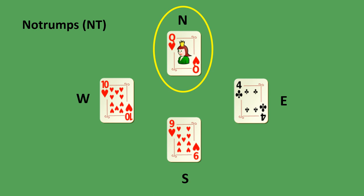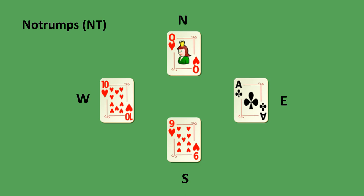What happens if instead of East playing that four of clubs, East had played a higher card — let's say the ace of clubs. Who wins the trick now? North still wins the trick, because hearts was played first and the queen is the highest heart. An ace is better than a queen, but this is not a heart so it doesn't win the trick.